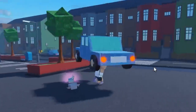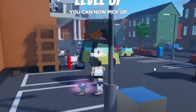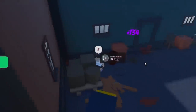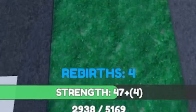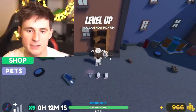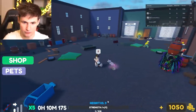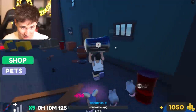We can officially pick up a car! That is solid. We can rebirth — our base strength is level four, so we can instantly start throwing bigger stuff. 47 levels — should be there in a couple more throws. Rebirth complete. One more rebirth. We got nine rebirths, which means if we pick up an item we get a lot of experience.